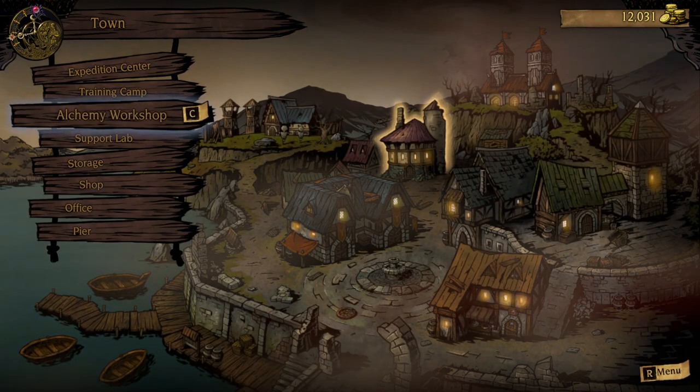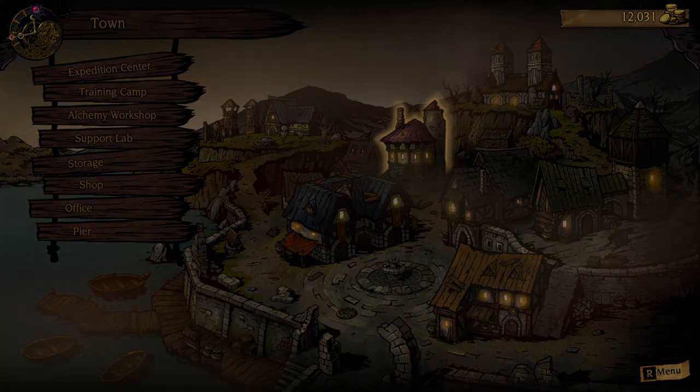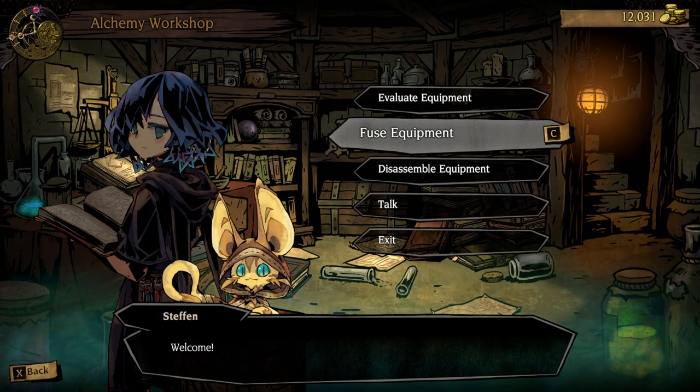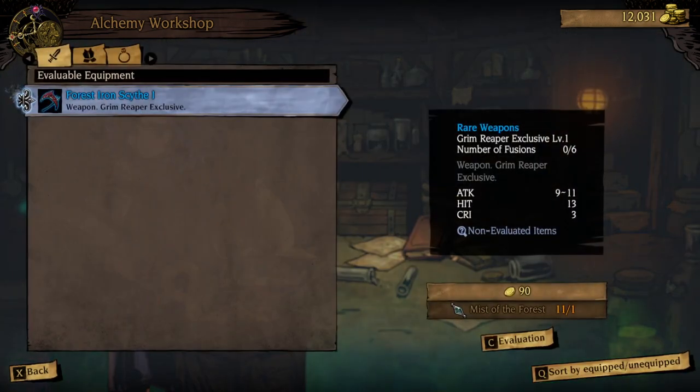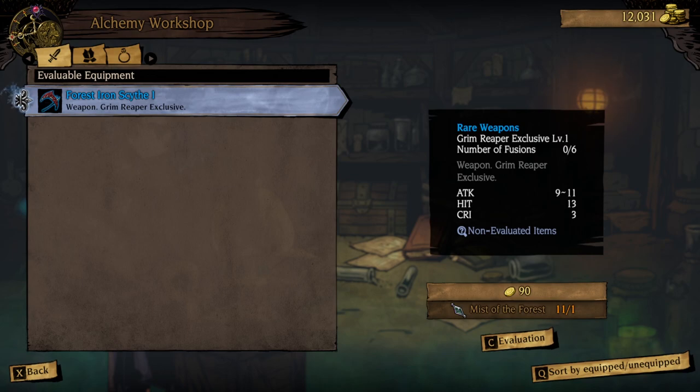To increase the power of singular items, we go to the Alchemy Workshop with Katarina and Stefan, who can evaluate and fuse equipment. When it comes to evaluating, when you find blue or purple items, they have additional stats that you can't see yet. Blue items will have one additional stat, and purple items will have two additional stats. You can use Mist of the Forest to evaluate these and see what you got.